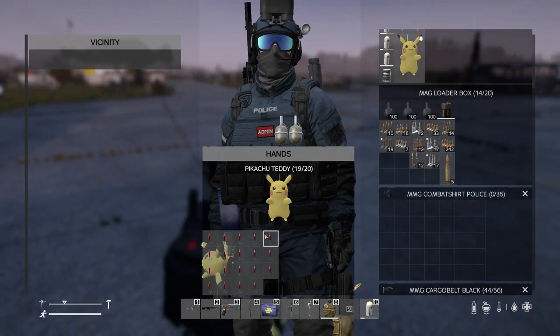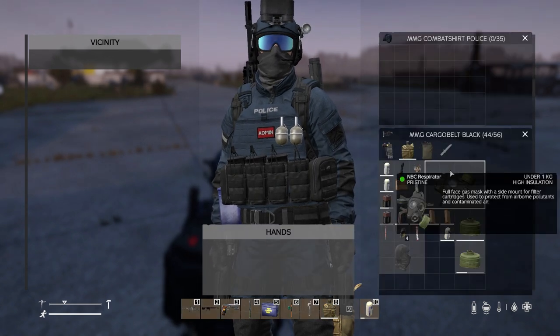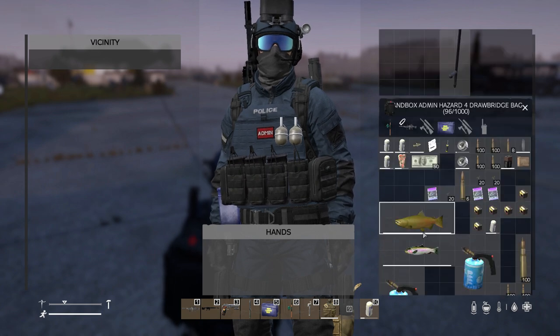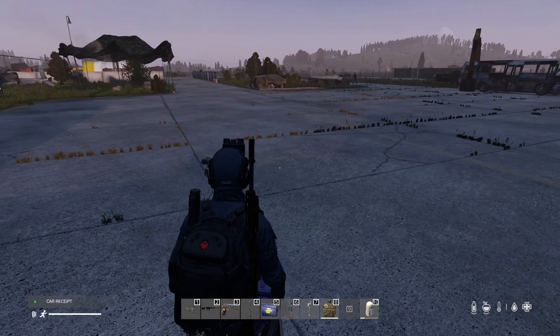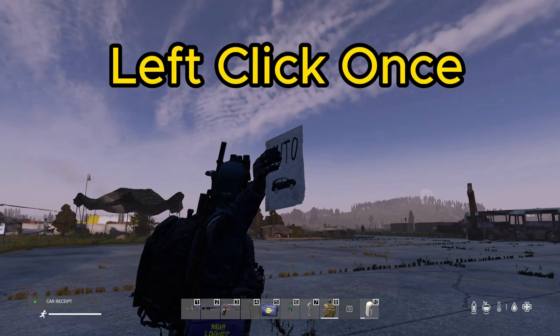If you have little teddy bears or barrels or even cooking pots in your inventory, there is a chance that the car receipt might go inside another item. But you can see here it is — 'car receipt.' So we're going to put this car receipt in our hand.